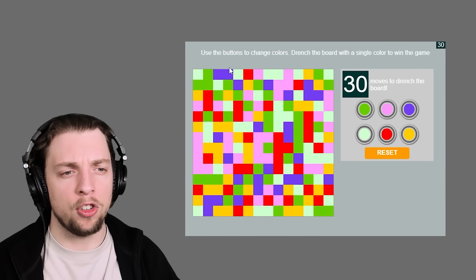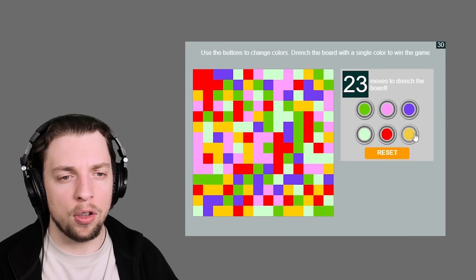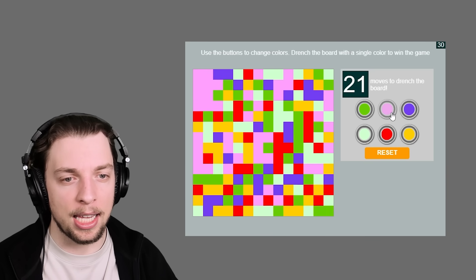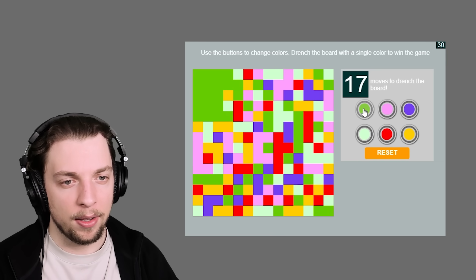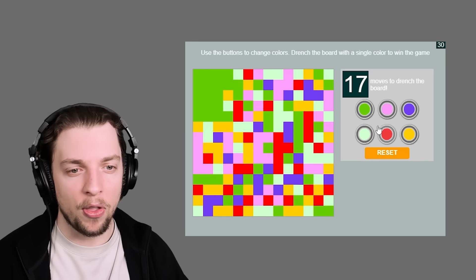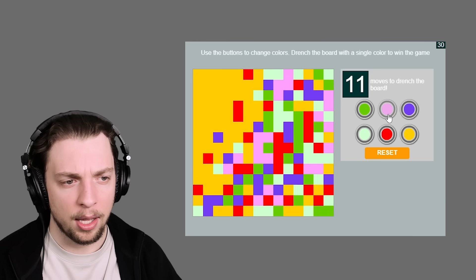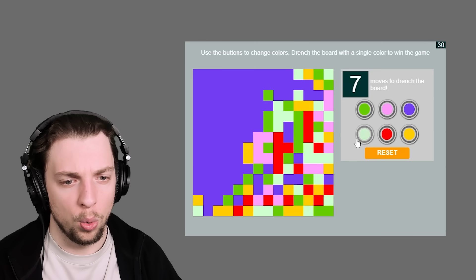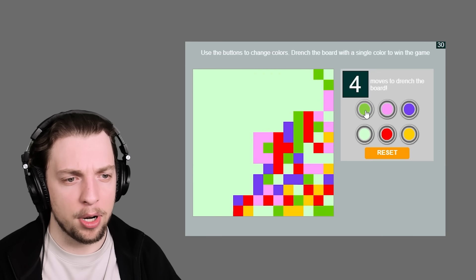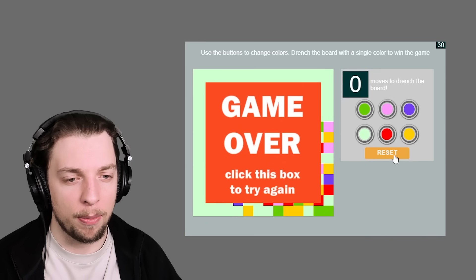So this website - you use the buttons to change colors. Drench the board with a single color to win. You switch them to different colors and sort of eat the colors up. I've done a bunch of incorrect moves already. But this is interesting - how would I ever do this in 13 moves? That's what I want to know. Let's just see how far we can get. I guess the further it can spread the better. We need to try and connect to these other purples. Oh this is actually kind of fun. We're spreading! I've pretty much run out of moves now but I feel like if we're tactical we might be able to do a better job.